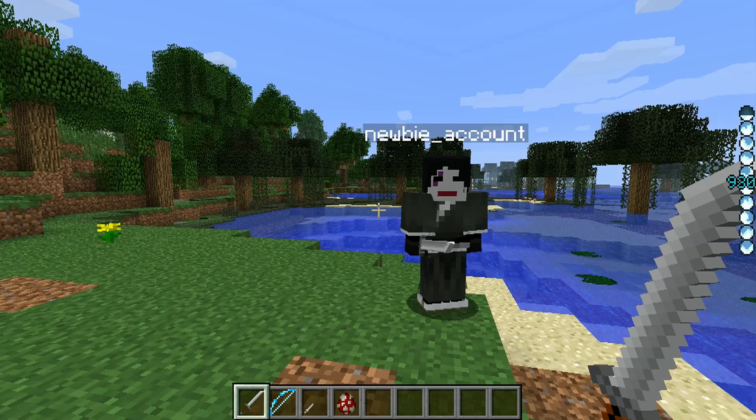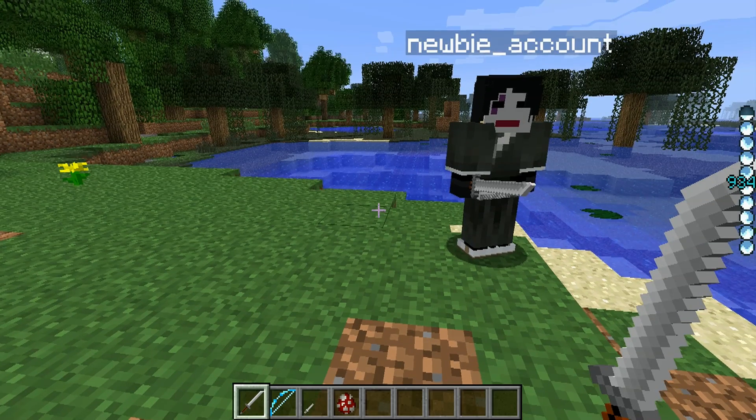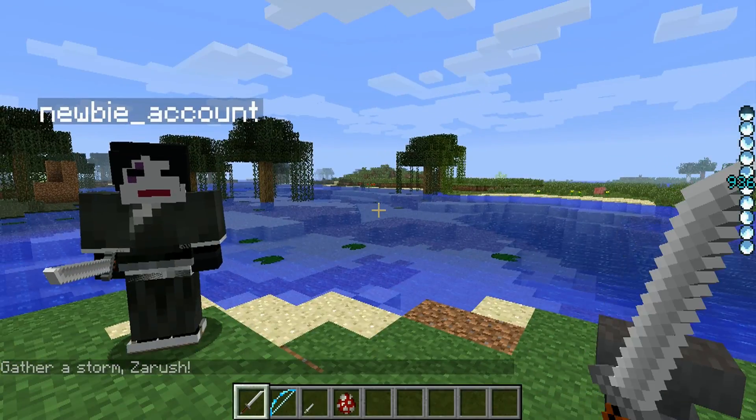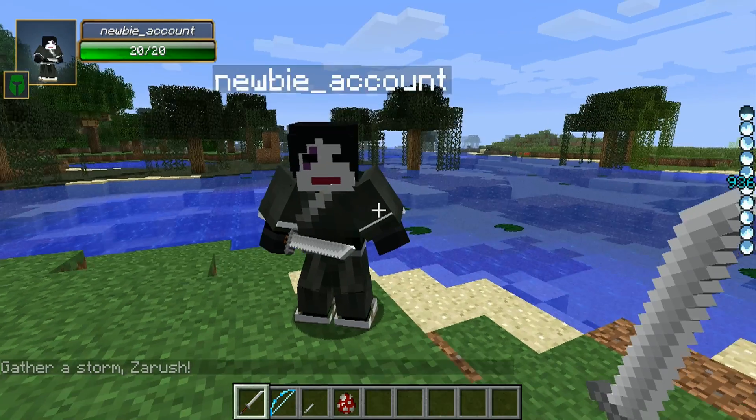In order to actually level up your Zanpakuto, you need to speak with it—you hold shift and right-click. This will show you what levels it's received. Mine has 40 in air and 40 in light. You need to get it to level 80 before you can get your first Shikai. You need 80 levels of any combination, and depending upon whatever has the most—or if you have special combinations—you will achieve your Shikai status. To actually go Shikai, you require at least 200 spiritual energy. Hold right-click and then release, and you'll get your Shikai.